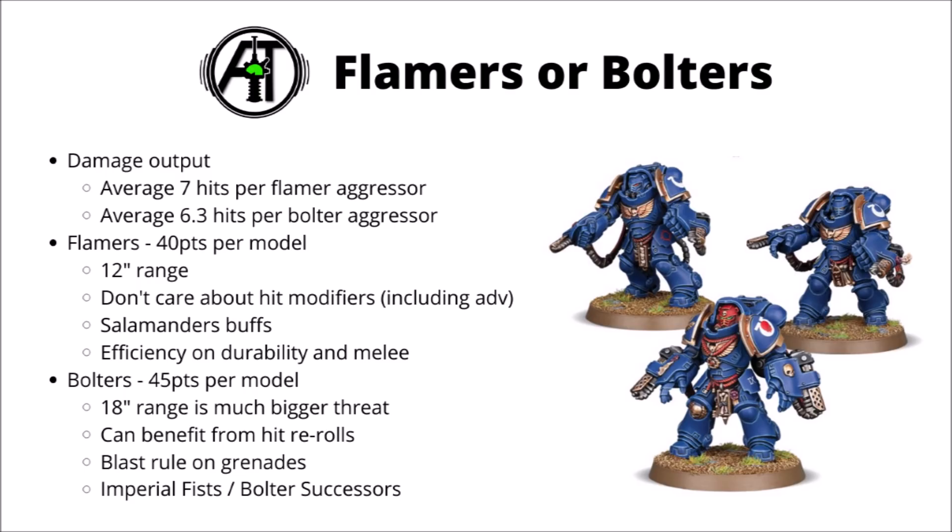The Flamestorms don't have it all their way, though. For that extra 5 points per model, the extra 6-inch threat range is really handy for picking ideal targets, and might easily make the difference on turn 1 as your Aggressors move up the board. Though Boltstorm Aggressors suffer negative hit modifiers, they can benefit from re-roll buffs from characters like a Captain. The Blast rule on the grenade launcher also makes them particularly efficient against hordes. You might further prefer Boltstorms if playing Imperial Fists, Crimson Fists, or a successor chapter with re-rolls to bolt weapons. Honestly, I could happily run either unit.